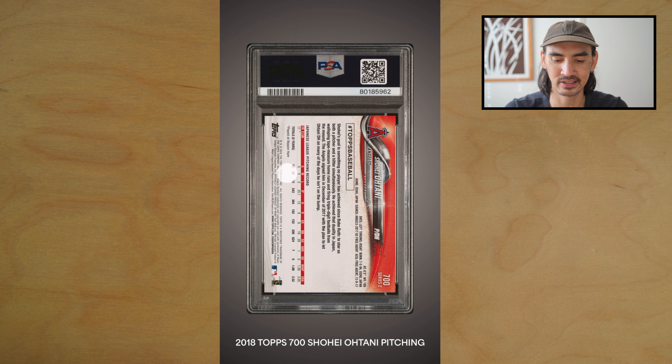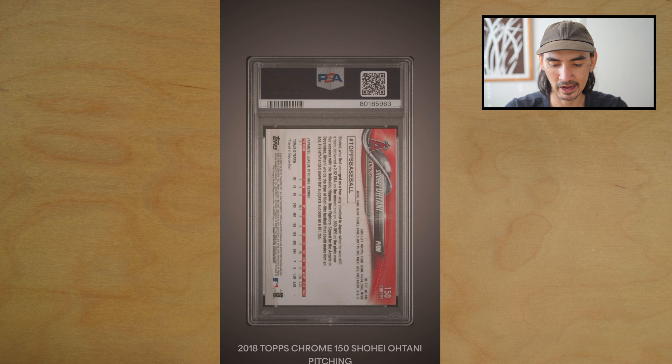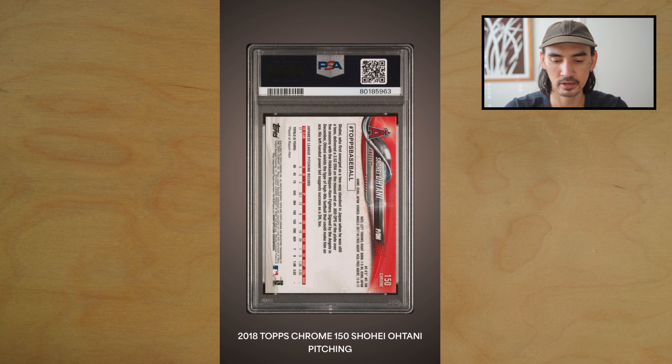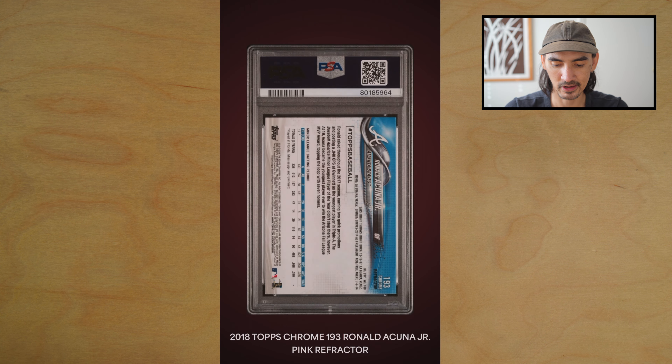There are a couple of Shohei cards in this order. Unfortunately I got into those before the injury, so we really need to get PSA 10s to be profitable on those. First card is his Topps rookie card — boom, got the PSA 10! And we have his Topps Chrome rookie card — PSA 10. That's a good start, two for two.